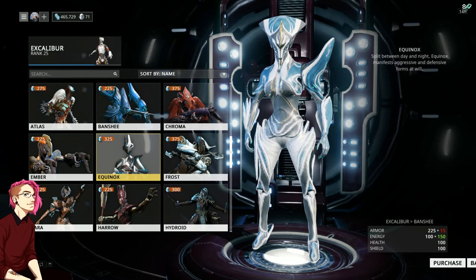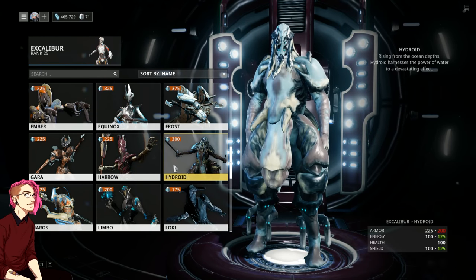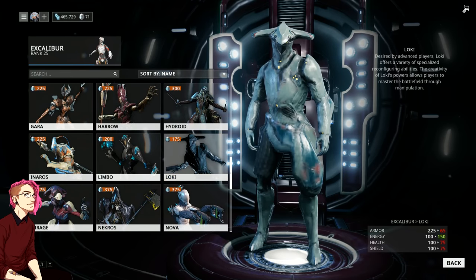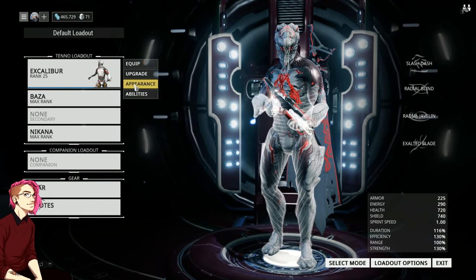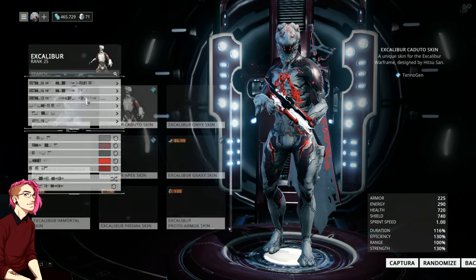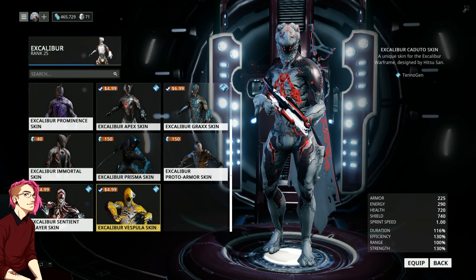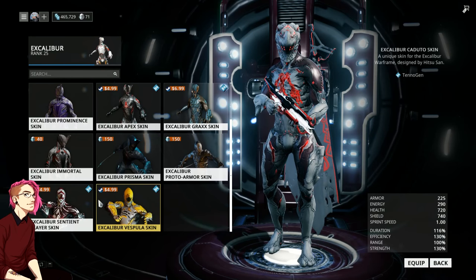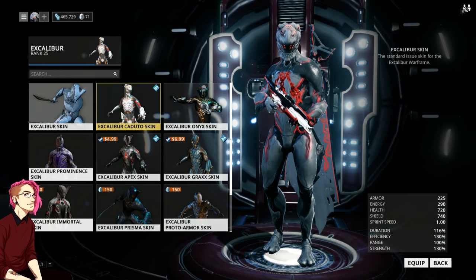Today we're going to talk about how to obtain different Warframes and where to find more information regarding where those Warframes may be. We're running with our Excalibur today, and because he doesn't look like yours, I'll explain that we're running with the Kadudo skin. The Kadudo skin can be bought off the marketplace in Steam if you're on PC, but this is purely cosmetic — we could be running him basic, we're just not going to.